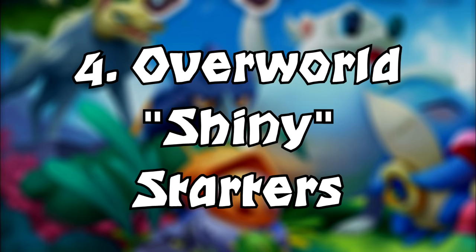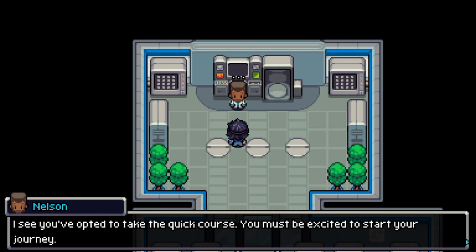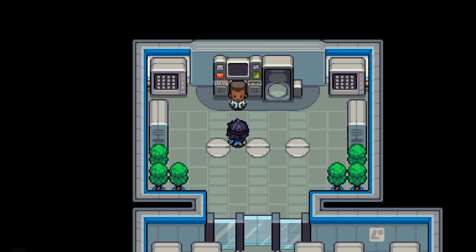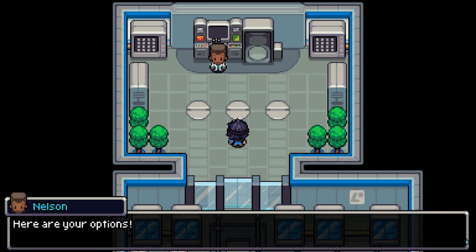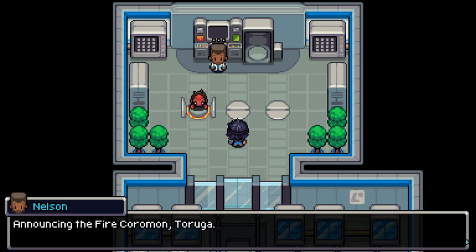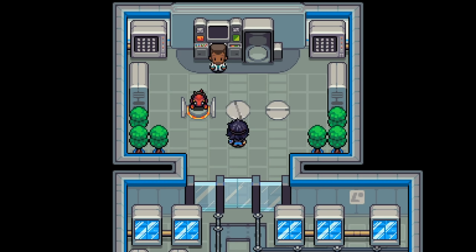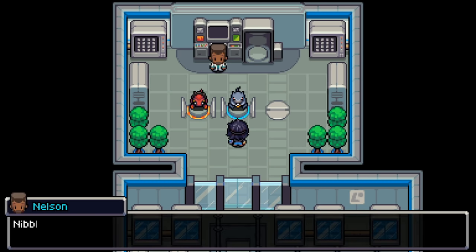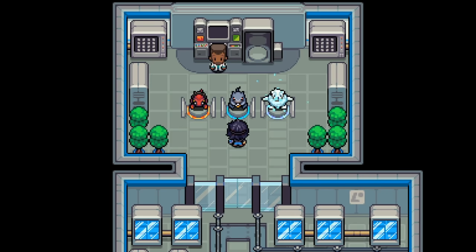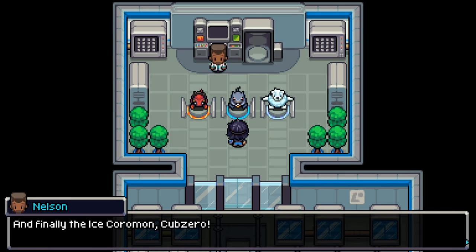Number 4: shiny starters. Right at the beginning of the game, you're given the choice of one of three starters shown directly in the overworld. These can be potent or perfect hunted — all you have to do is soft reset right before you interact with the professor, and they'll appear as these new forms in the overworld. There is no need to interact with them individually, so I highly recommend at least hunting for a potent since the odds are quite decent and shouldn't take you very long.